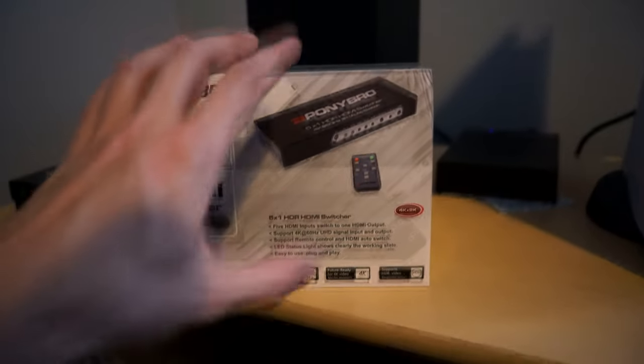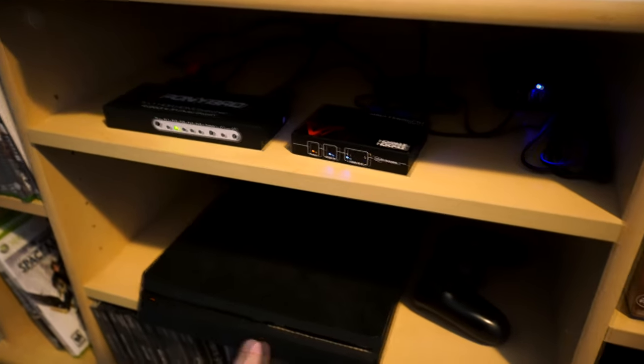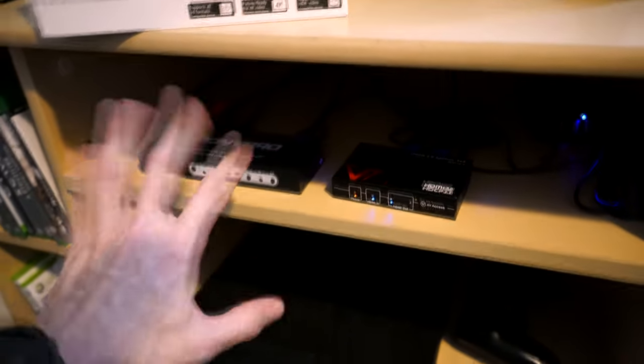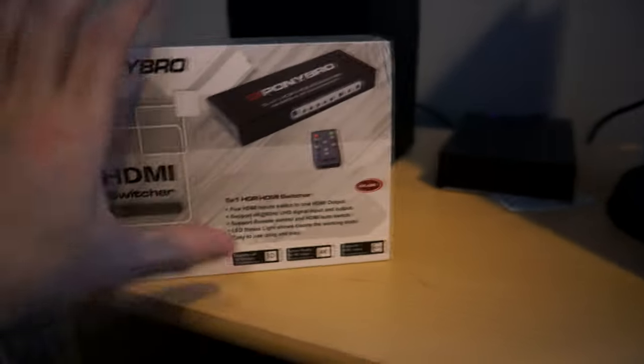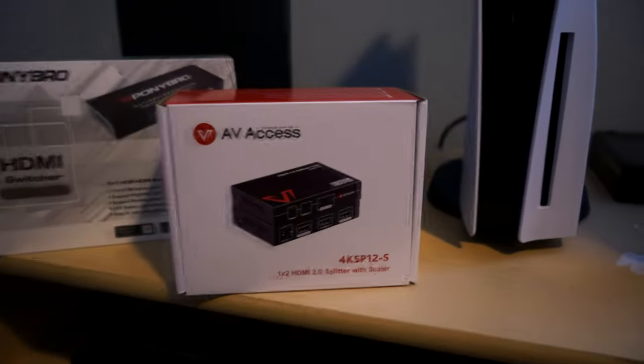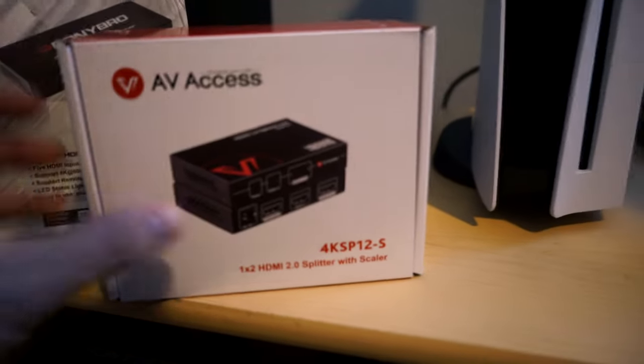Whenever I'm switching resolutions — especially between the PS4, which doesn't output in 4K — that can cause the entire setup to get confused. With this switch, I just turn it off and back on, easy peasy. It's a two-component setup: this switch, which you only need if you're hooking up multiple components. If you only have one component, you really only need the magical AV-Access splitter.